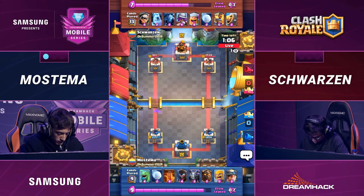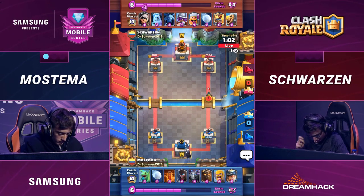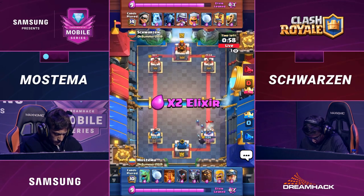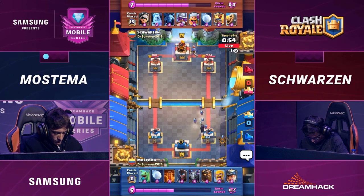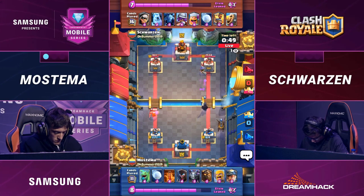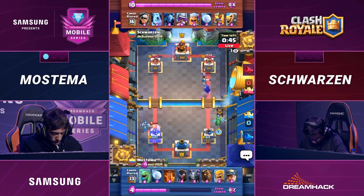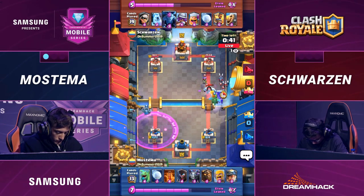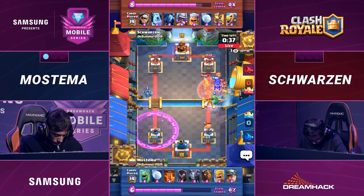He still has a little bit of chip damage coming in from this Musketeer out the left lane, and that right side is now down to 1454 — gives him a decisive advantage on the right lane. Schwartzen is much more likely to try to go for the 1-0 victory in this game. Mastema would be happy if it goes to a 2-1, but he's got to knock down a tower to make that happen first. Mastema has a relatively heavy deck.